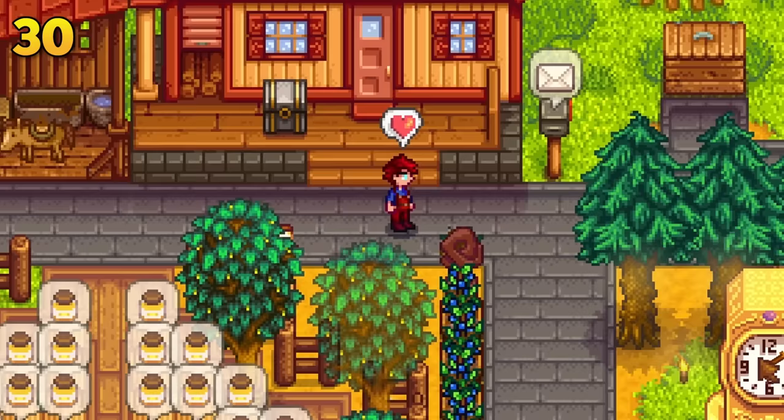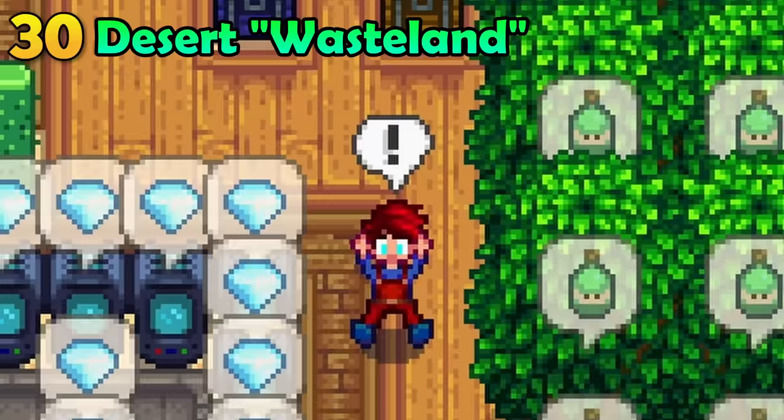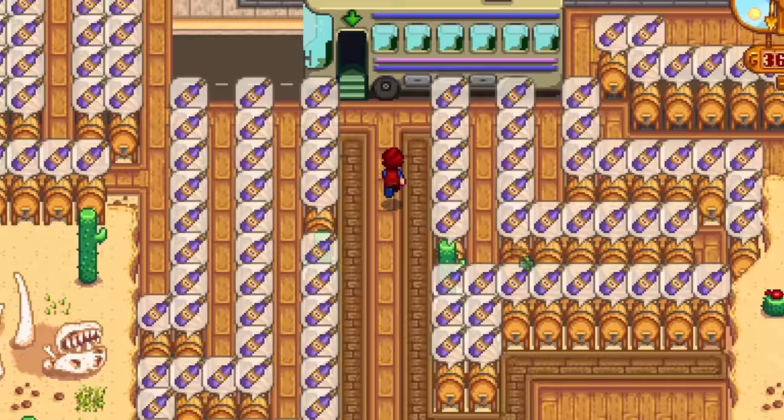Want a pretty farm but also need tons of trees with tappers and processing machines? Abuse your desert. You can place almost anything in the desert and it will work in the exact same way as if you placed it on your farm. Now if only we could place garden pots in the desert.